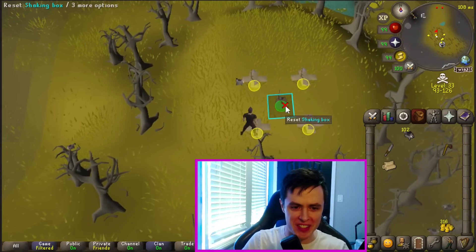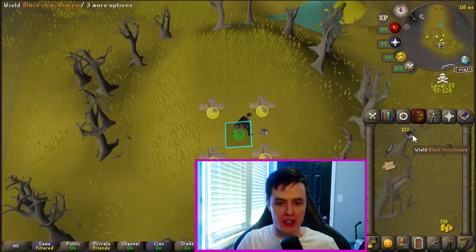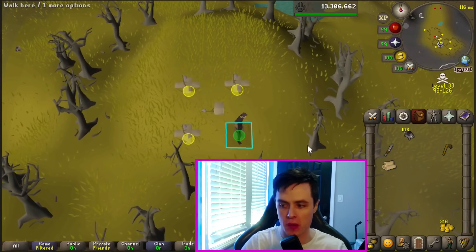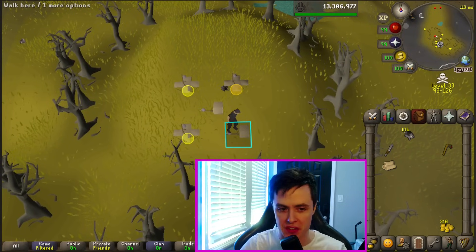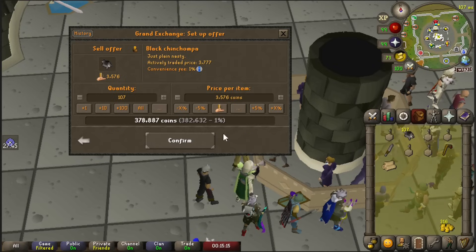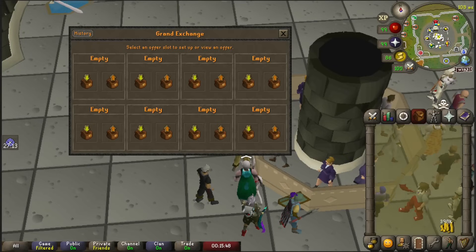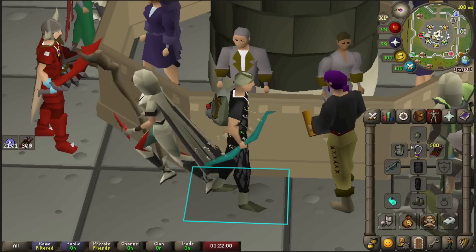We got about 46 minutes left on the clock. I got about 103 or 104 chin champas — I'm going to sell these up and then we're going to be going on to our next activity. As good of a moneymaker as chins was, they're a little bit boring and I want to switch it up. Roughly 14 minutes in, we are at 400k.